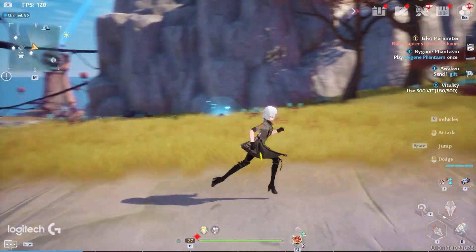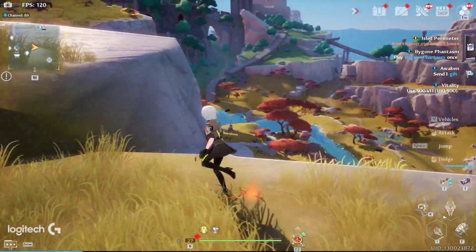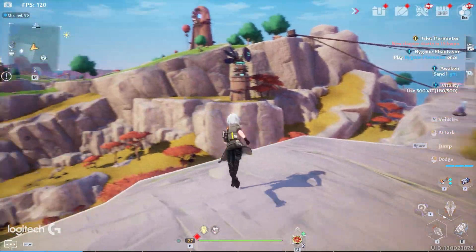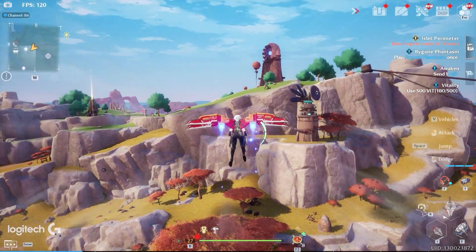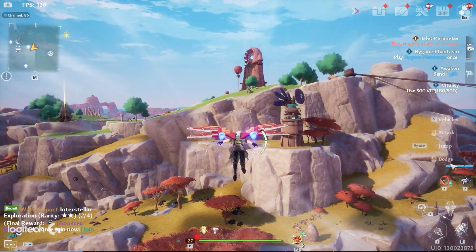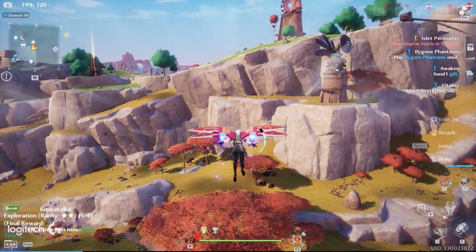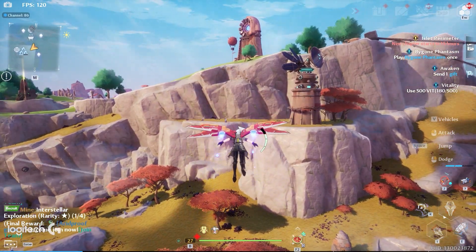Now I'm going to show you the jetpack trick where you can essentially glide super far distances. Let's do it before this guy attacks us. So obviously you want to be in the air with your jetpack. On the right you can see there's a dodge meter — all you need to do is dodge, dodge, and then go back into your jetpack.